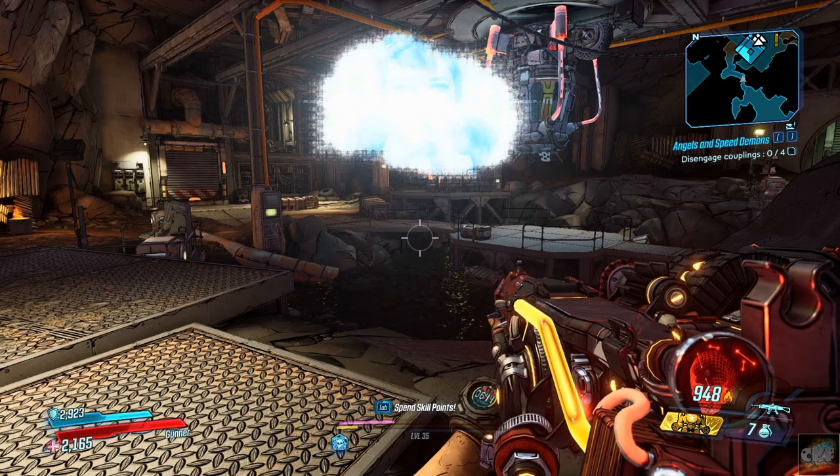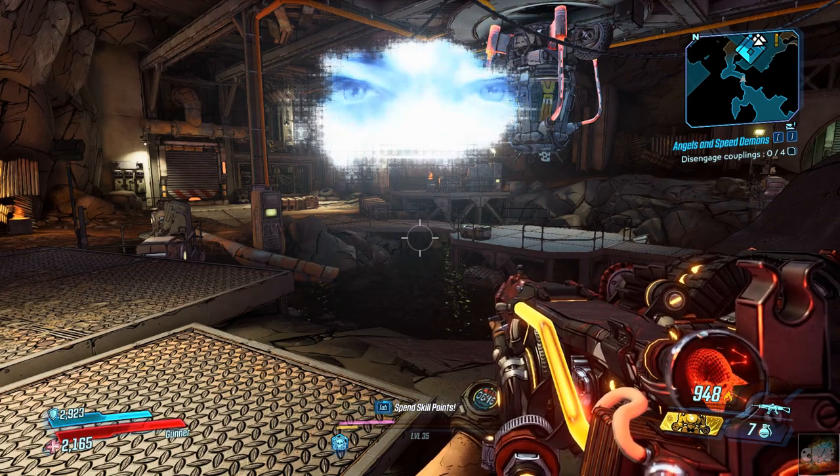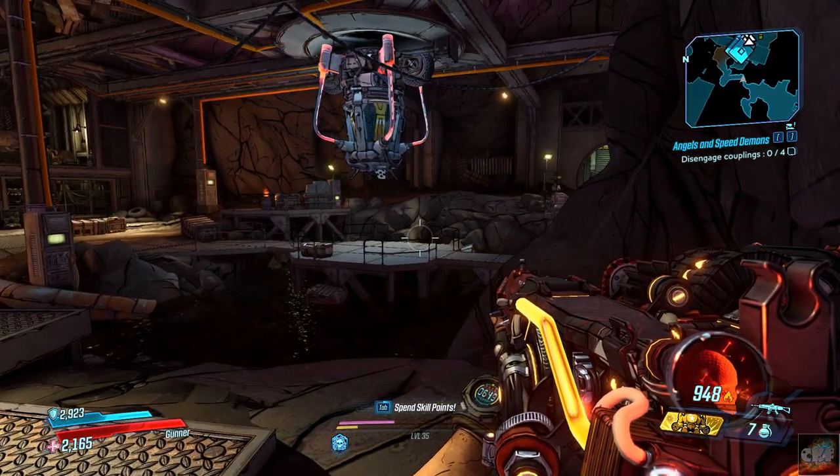We have a side mission. Tannis: 'For the record, I never let anyone inside my lab — but for you, I will make an exception this time.' Fine. Let's see — we do have a side mission down here, we'll grab it.